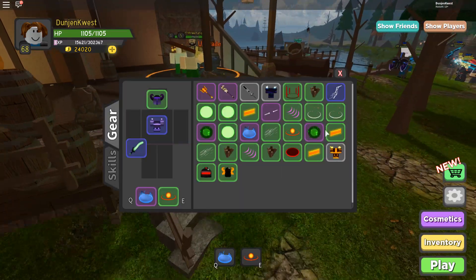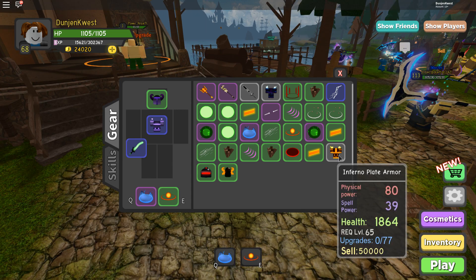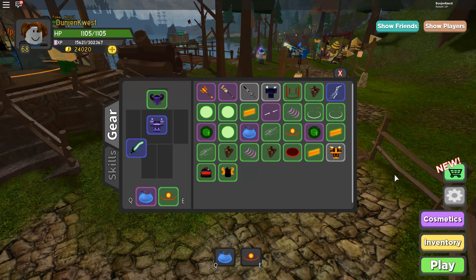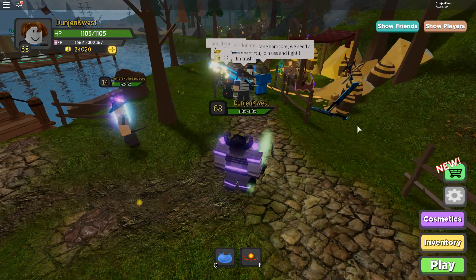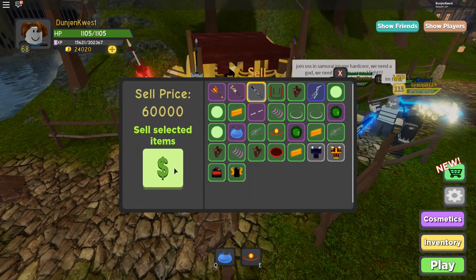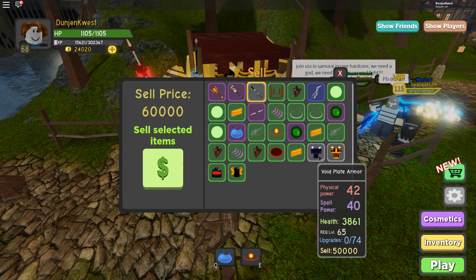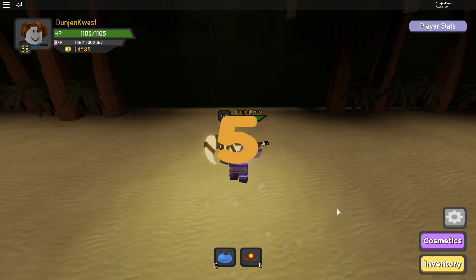I've got a level 67 helmet — I have inferno plate armor and a godly warrior helmet, but that's for warrior and obviously I'm a mage right now. In this series, if you don't know, I follow a set of rules which I mentioned in episode two. I've kind of forgotten the rules — I'm not allowed to team with anyone super high, not allowed to be carried, not allowed to be given any free items. Could you guys remind me of what all the rules are so I don't make any mistakes?